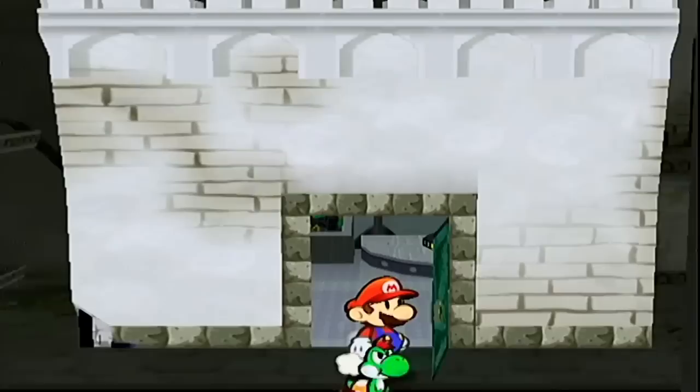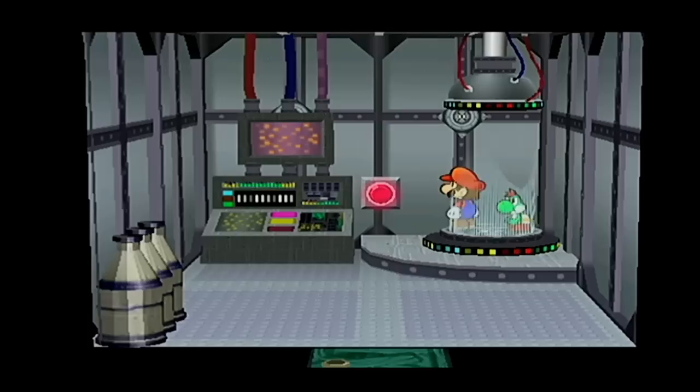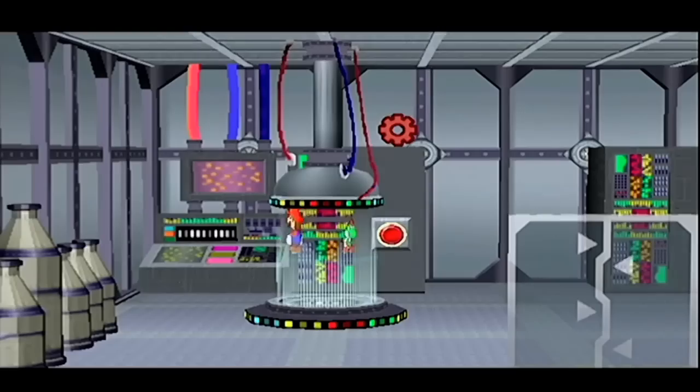The teleporter room is right over here. It's so nuts how you can go straight to the moon from here — imagine if this store was unlocked from the beginning of the game. There are probably Action Replay codes for that. Anyway, let's go — we gotta get that cog.